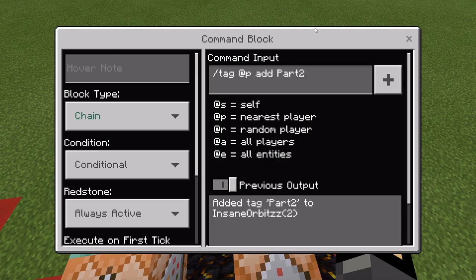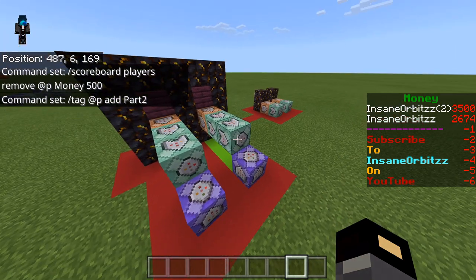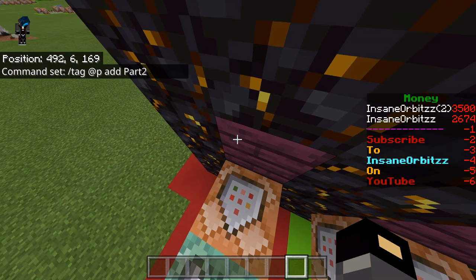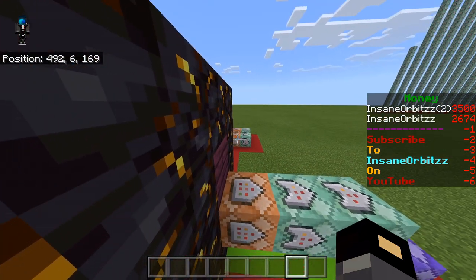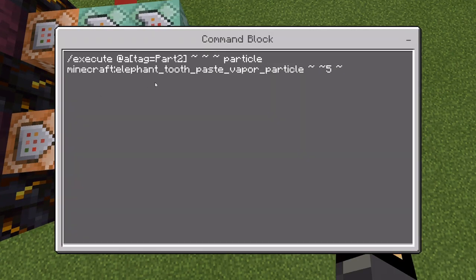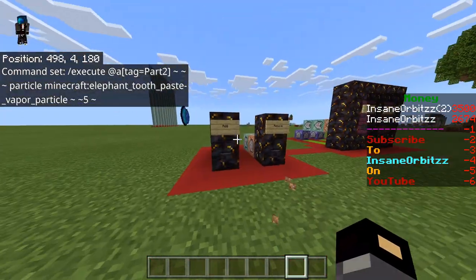The same structure applies for particle two — it's testing between 500 and star, Chain Conditional removes the money, and then it tags them with 'add part2.' I did try adding an unconditional chain at the end to remove part1 when buying part2, but the problem is it would trigger immediately on button press, so if they didn't actually have enough money they'd lose their existing particle trail — that's why I made the rebuy system. The particle used here is minecraft:elephant_toothpaste_vapor_particle, positioned five blocks above the player.